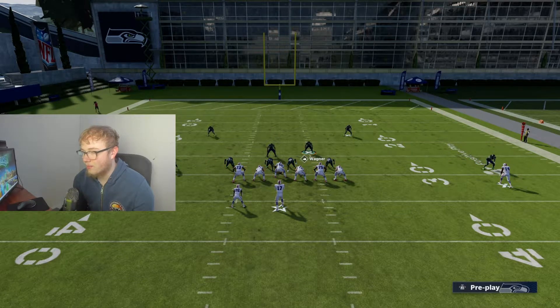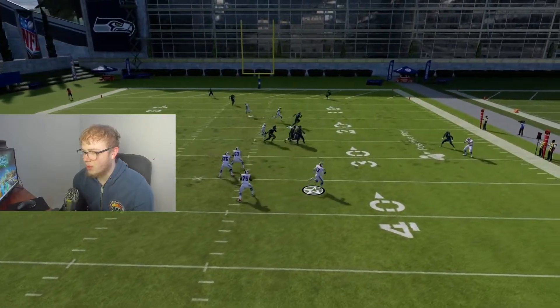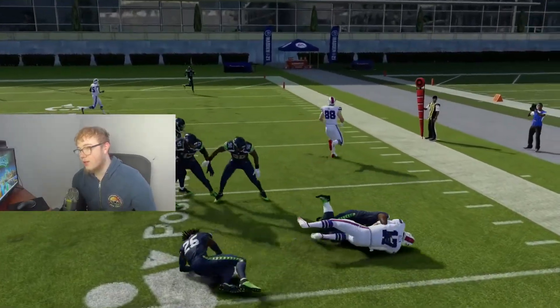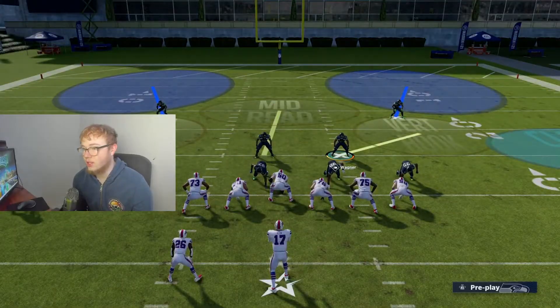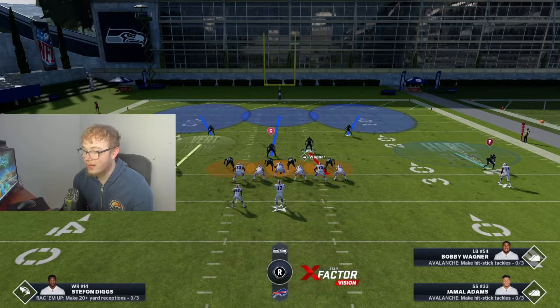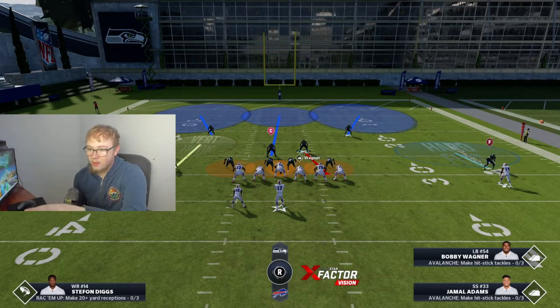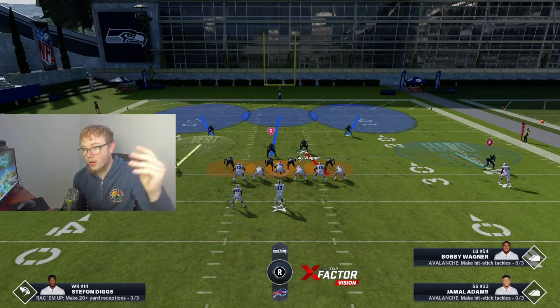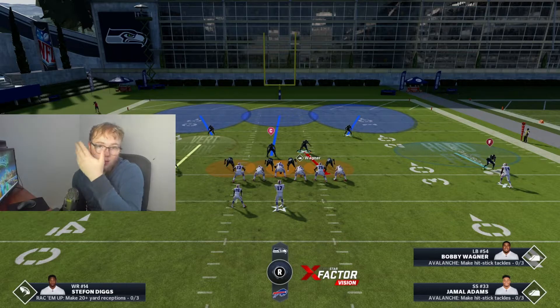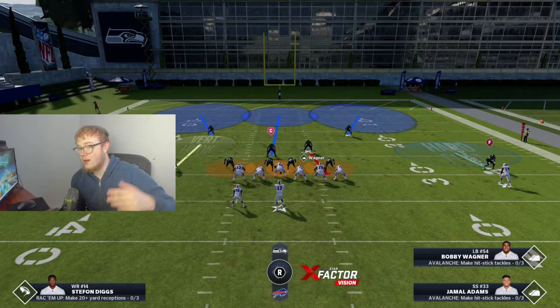Let me give you a demonstration. On the left side we've got two in routes, on the right side a post route. I'm going to play these two in routes — boom, I come over, and see how I start sprinting right there. That's how you're going to be able to lurk things, because it looks like you're not really moving and then boom, you start sprinting and catch up immediately. What you can't do is come all the way down to the line, because if the tight end or running back is on the flat and you go play that, you won't have time to get back and play those in routes crossing the field.